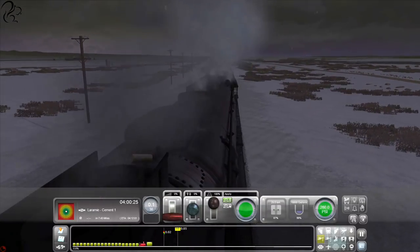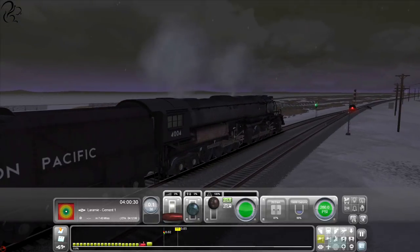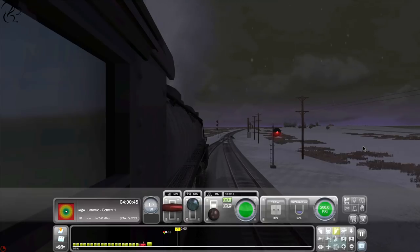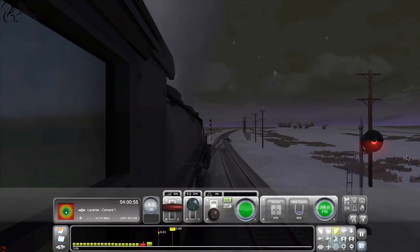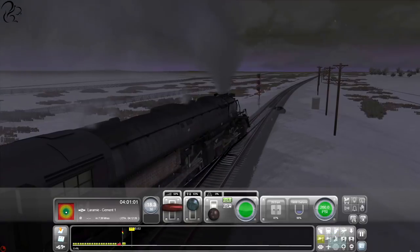Let's put all the HUD stuff on so you can see it. It's 4am, I think, and it's snowing - doesn't it look fantastic? Listen to this. Okay, so we want to get some pressure up into the cylinders, to about 60 or so. We're going to start to release the brakes and bring up the throttle at the same time. We appear to have signal clearance.